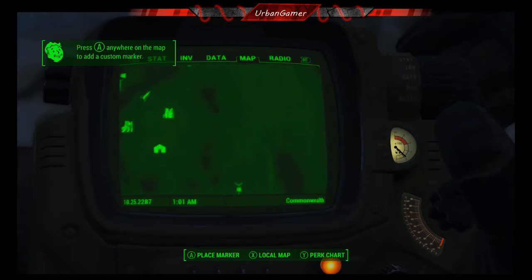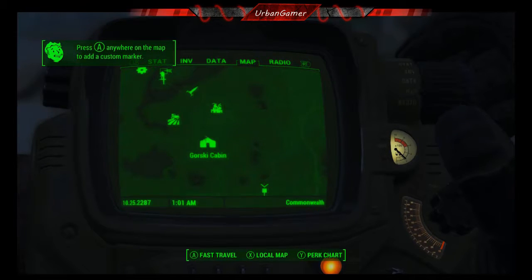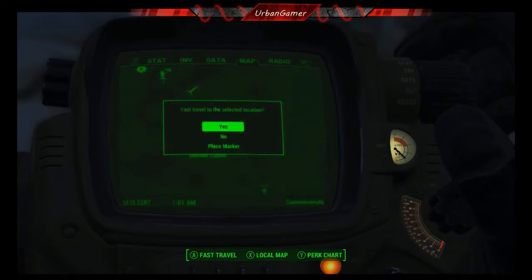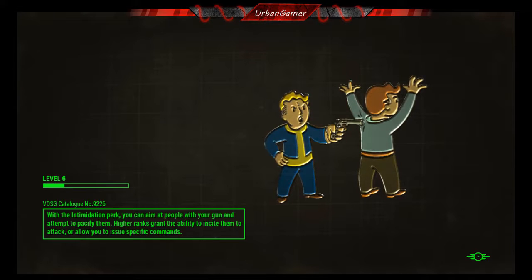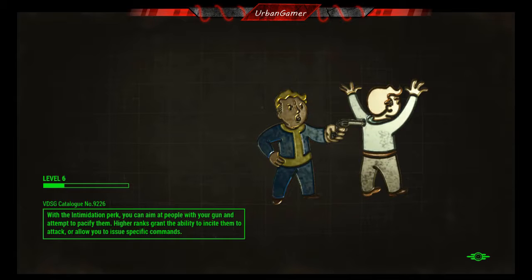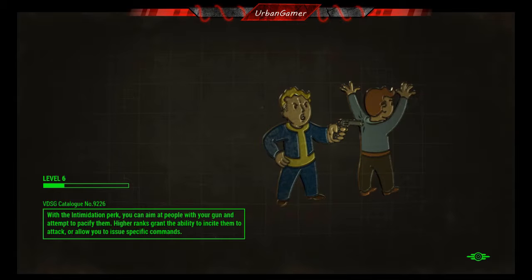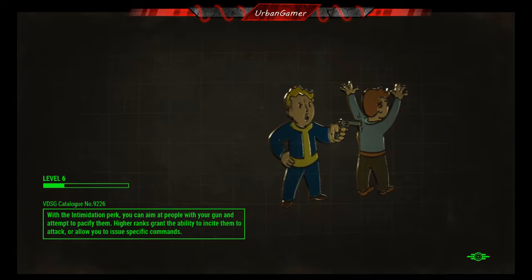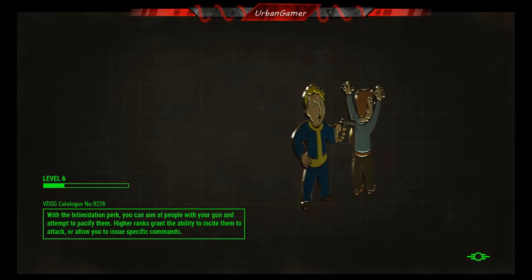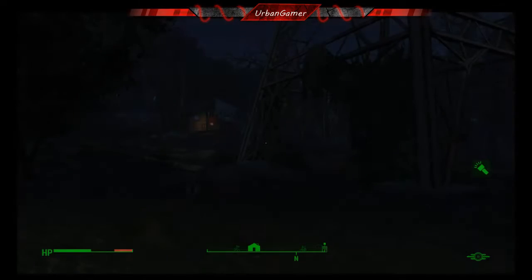I don't want to go there — there's too many ghouls. Not Concord either. I'll go to the Gorski cabin and have a look around there, see what we can find, just so I don't run into a pack of ghouls. Hopefully I've got enough ammo to deal with them — 154 10mm, so it's going to have to be 10mm.